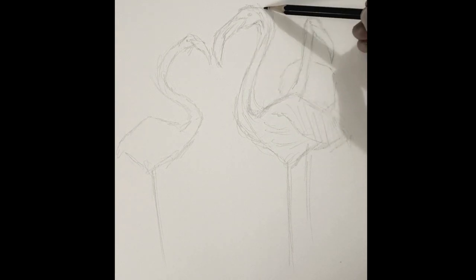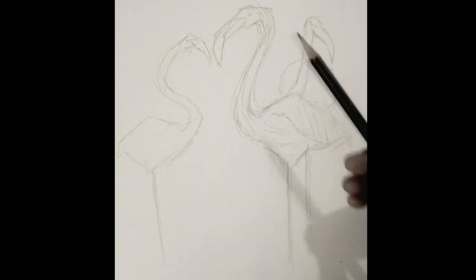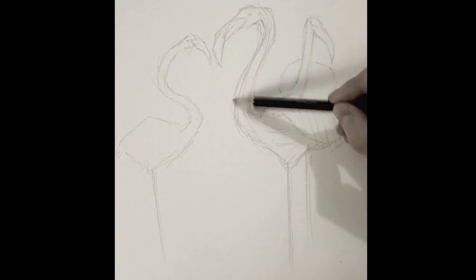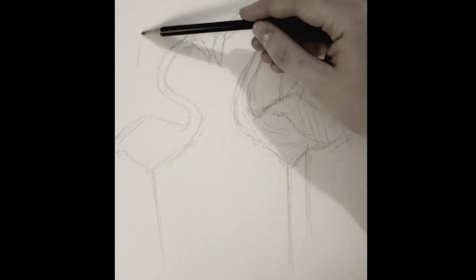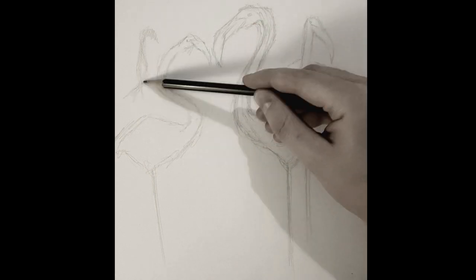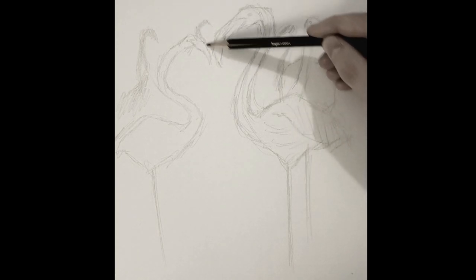Just trying to get the base shapes and forms I want before we settle. We want to make sure to give them this plastic look. For those who've watched my SCP series, you know I don't like the plastic look, but there's nothing we can do with this one. In the background we'll have silhouettes — the neck shape is such a famous silhouette that you can instantly tell what type of bird it is.